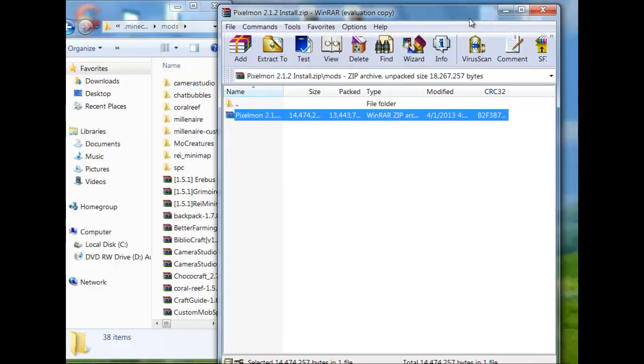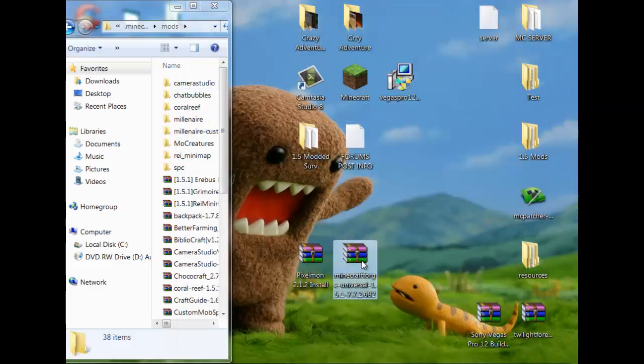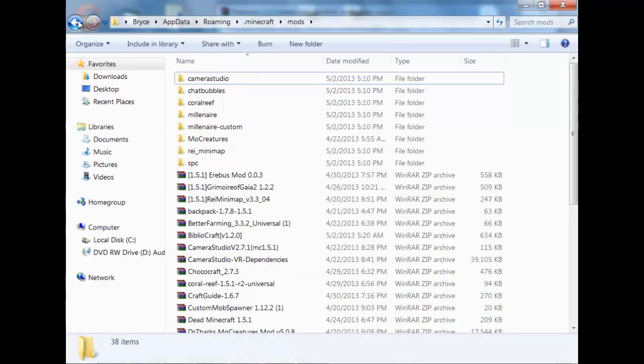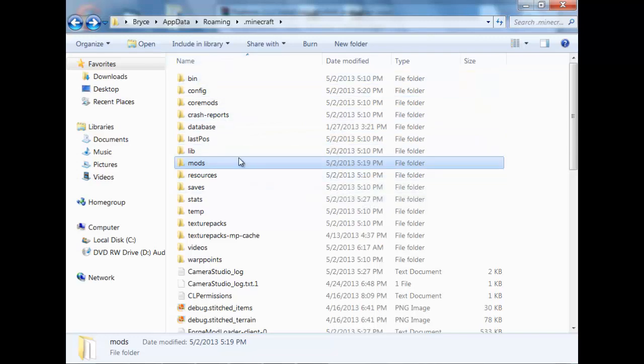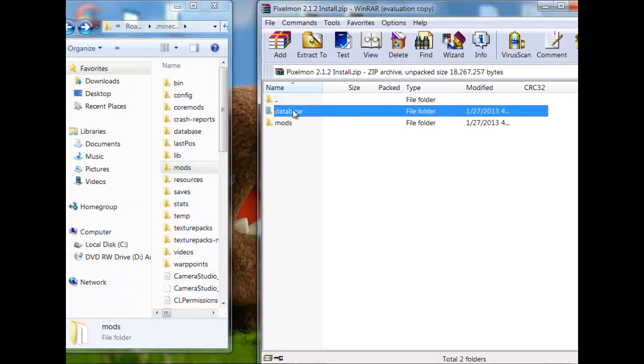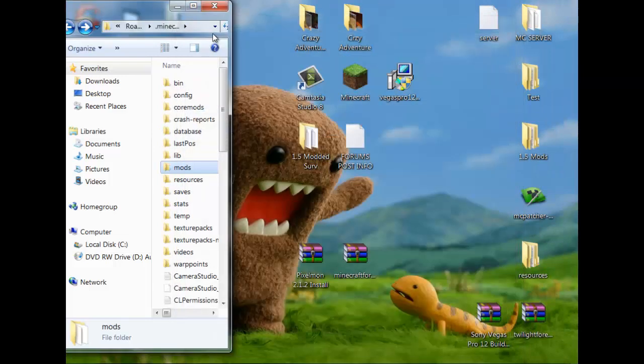Then what you want to do is go back into it where you can find Database and then Pixelmon. Go back into your bin folder right here, minimize that again, and then you want to take this database and just put it where your bin is — where all this stuff is: bin, config, saves, mods. You don't want to put it in your mods, you don't want to put it in your Minecraft jar — you just want to put it right in where the bin is.